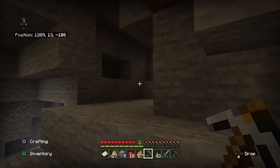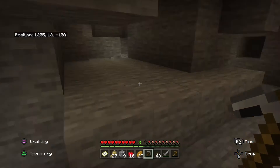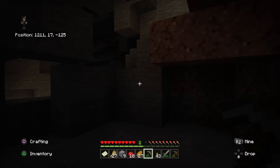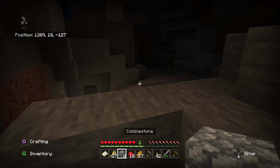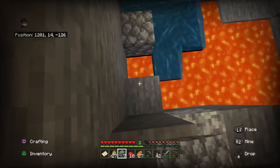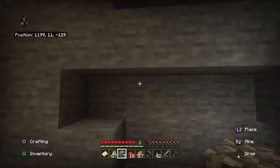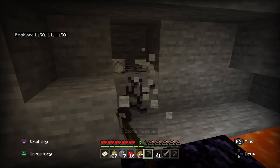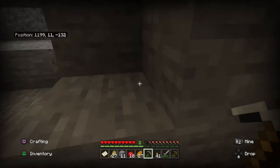If you guys don't know what I mean by diamond level — if you look in the top left you see the coordinates, the middle number is the Y level. Diamonds most commonly spawn around Y level 13 to 11. That's why usually when you make your mines, you mine at Y12 or Y11. I should be finding diamonds right here. Come on, gotta be diamonds. Gold, but no diamonds.